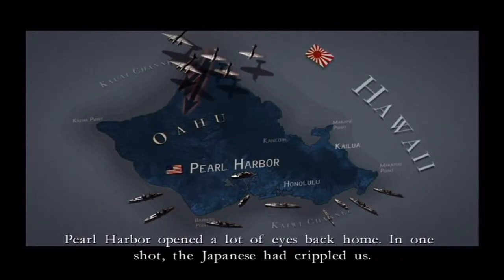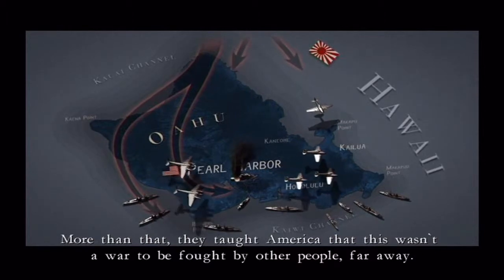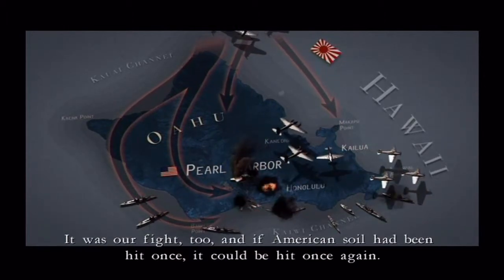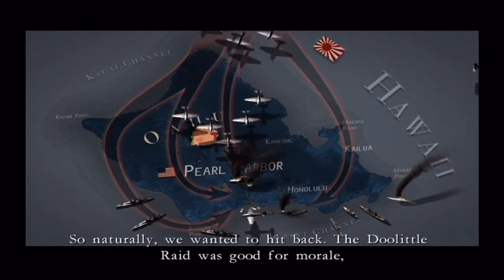Pearl Harbor opened a lot of eyes back home. In one shot, the Japanese had crippled us. More than that, they taught America that this wasn't a war to be fought by other people far away. It was our fight too, and if American soil had been hit once, it could be hit once again. So naturally, we wanted to hit back.